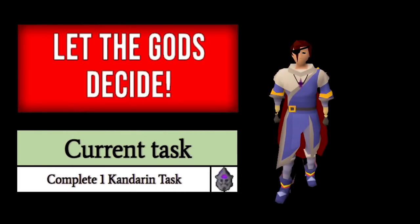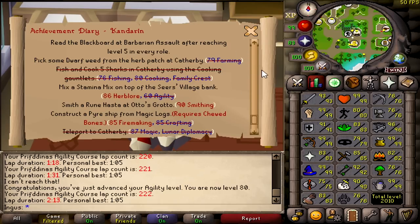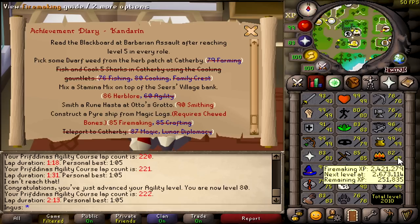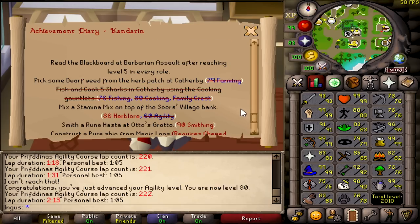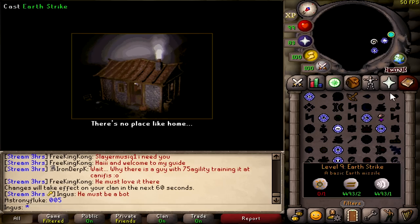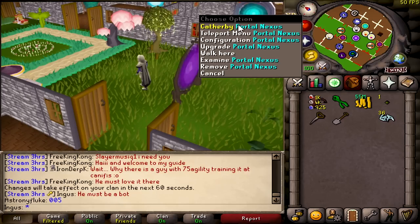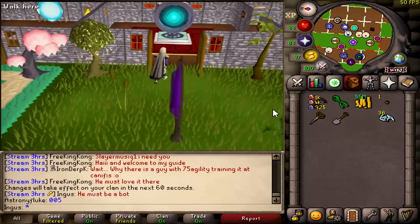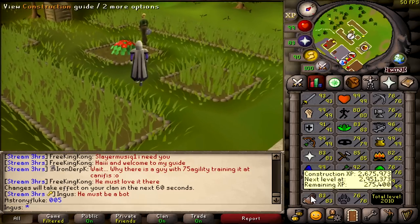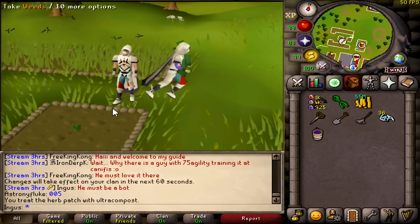Next task — Kandarin tasks. I can do all of these except the 90 smithing one, and I could probably boost to that. The nice thing about getting your construction up is instead of teleporting a long distance from Catherby, I just have a portal right here that teleports me straight to Catherby. That's why construction was one of the first things I did when they updated it and added cool stuff — it used to be really bad.